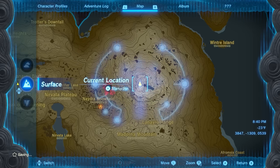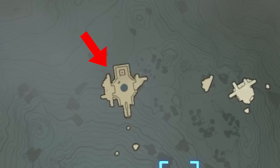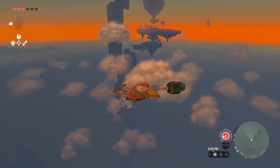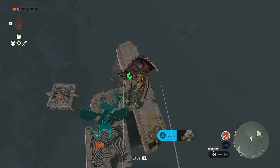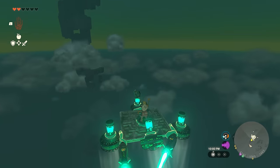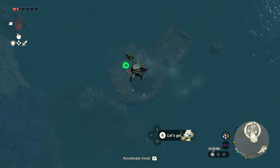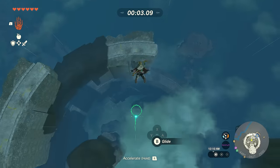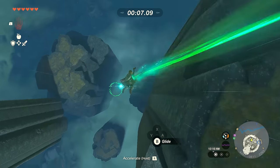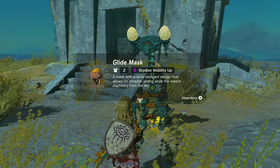The second piece is the glide mask, found above the Mount Lanayru Tower in the mountain region to the east. Aim for the giant spiraling ruins and the island with the pond at the bottom. If it's too far, drop on the smaller island nearby — there's a fully constructed flying vehicle you can use to reach the main island. Activate the fast travel point, talk to the NPC, and complete the skydive challenge in under 35 seconds to receive the glide mask.